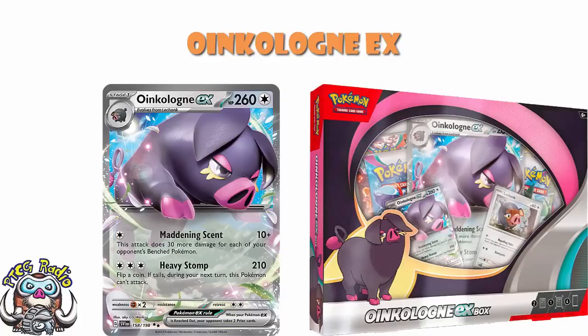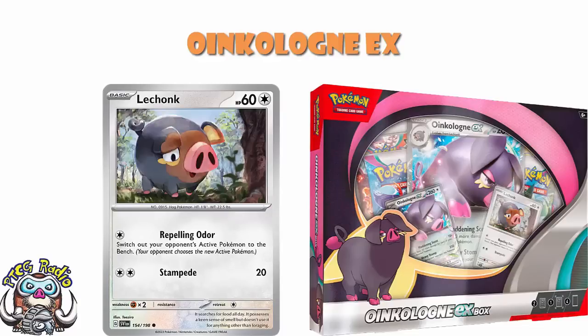But I don't understand this Oinkalone box. It is your standard, ordinary, everyday, run-of-the-mill EX box. Which is to say, you get yourself an EX and another holo of some description — in this case, it is a Lechonk — and you get yourself a Jumbo. Although this alone has been a little bit weird. I thought they were going away from Jumbos. It seems they've decided sometimes you get Jumbos, sometimes you don't, and that's fine.